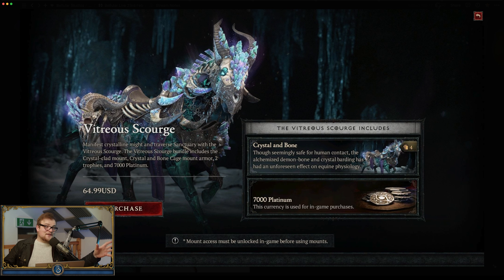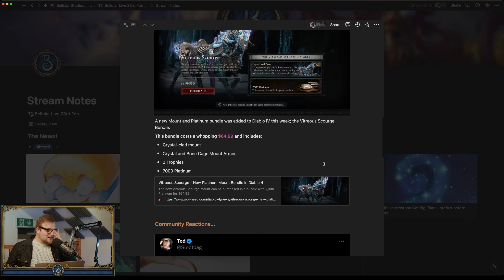Then there's the $65 mount — the Vitreous Scourge — which is basically presented as 'free' because it comes with 7,000 platinum. That's considered a steal, an exciting consumption opportunity. With 7,000 platinum you could get two transmog sets — because those run about $25 each.